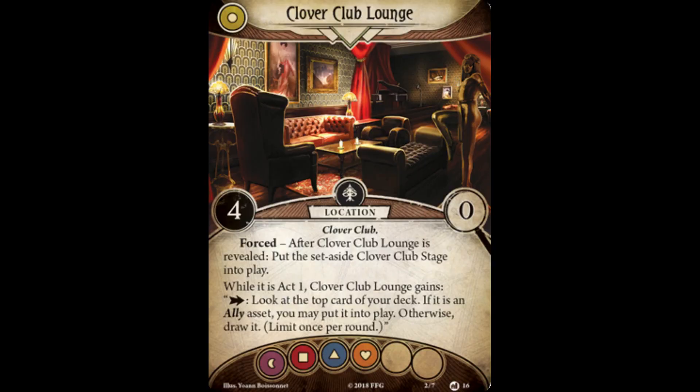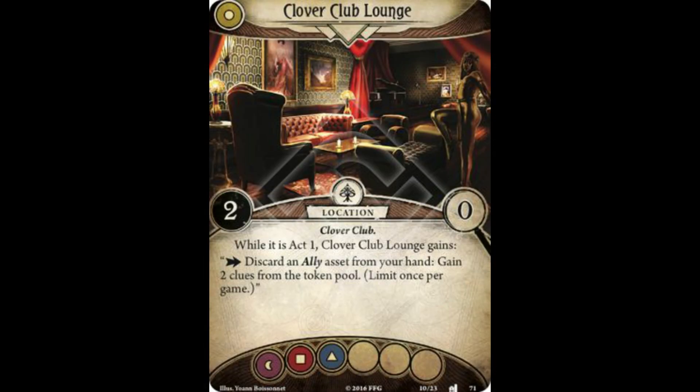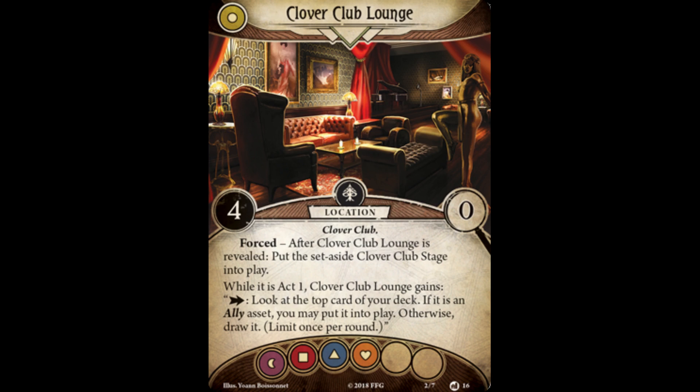Already we can see changes to this scenario. This alternate lounge brings with it a new location to investigate, while also staying on theme with the original lounge. The action on this location that can be taken while in Act 1 is essentially a souped up draw action. Being able to place an ally down without paying its resource cost makes that especially powerful. While this location is great for getting cards into your hand, it doesn't provide the investigators with clues to advance the Act deck, or a means of collecting clues like the original Clover Club Lounge. Without seeing the new stage, it may prove difficult for the investigators to gain the necessary clues they need to find Dr. Morgan in time.